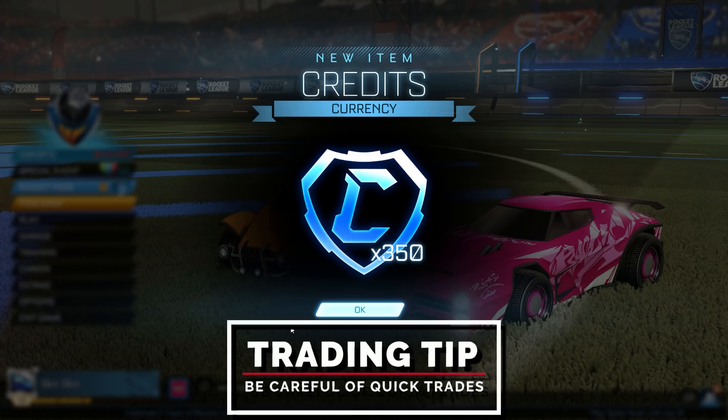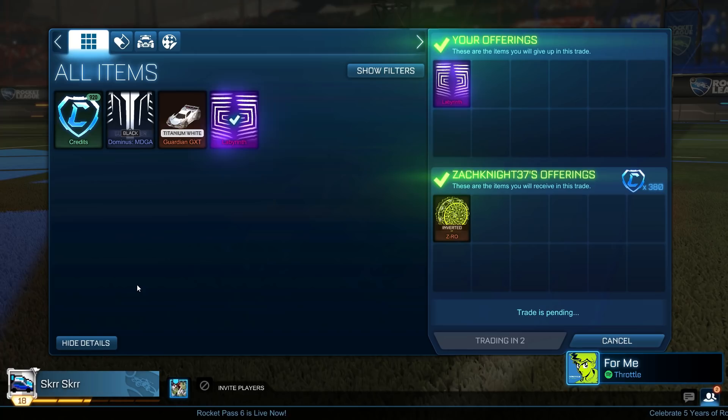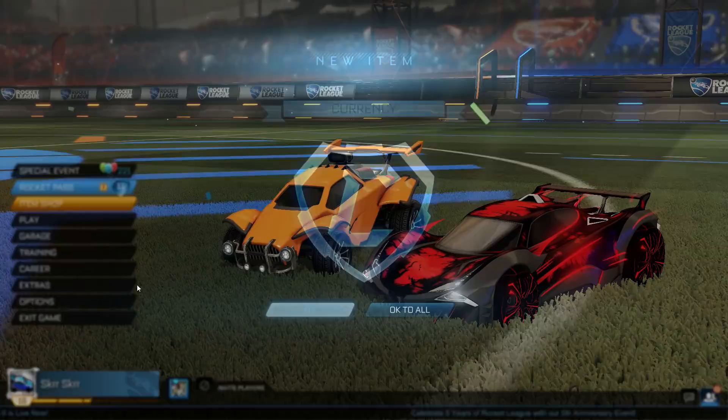I listed the Labyrinth at a standard high price of around 400 credits. A guy invited me and said he only had 380, but then he threw in some Lime Zed Row wheels. I think I can get 30 to 40 credits for those, so I'm happy with this trade.